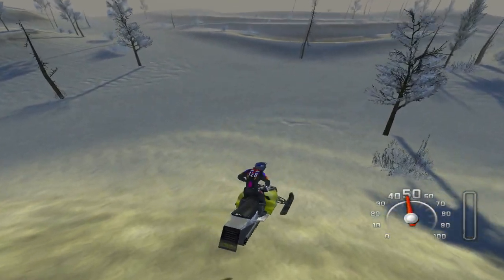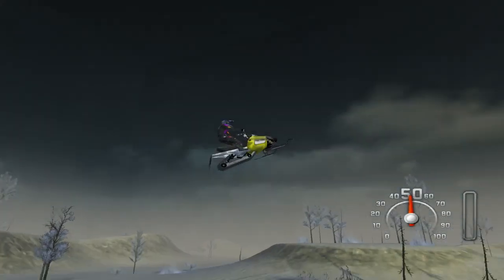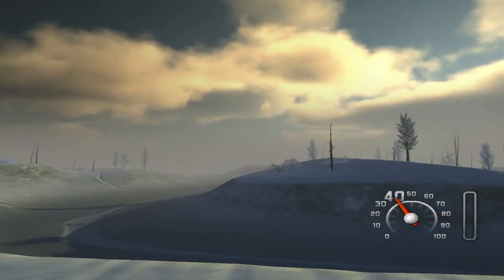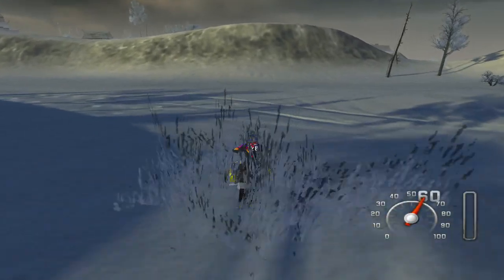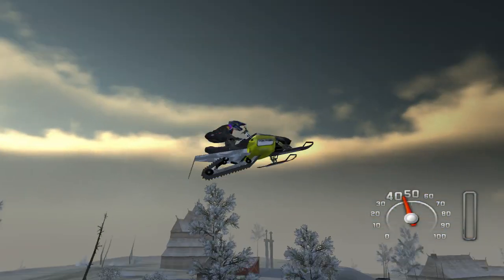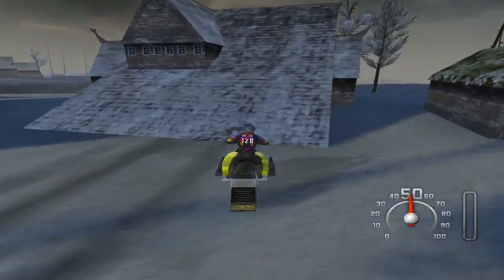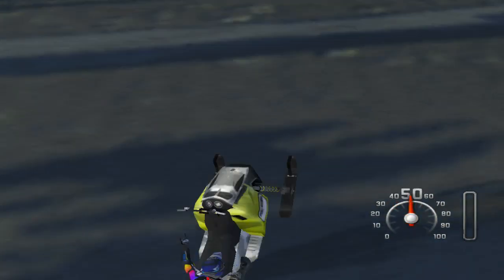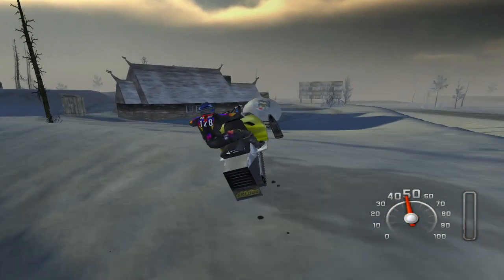Throw a scissor kick 360 — and we actually landed that pretty smoothly! Throw a little taunt and hopefully stomp out to flat. There's gotta be somewhere I can do a rock solid — oh that's gonna hurt. Looks like there might be a landing here — that's the thing with Unleashed, if it looks like there might be a landing out of a jump, there usually is. Except when that happens. There's a house right here that looks like a ramp — we didn't get that pulled out.